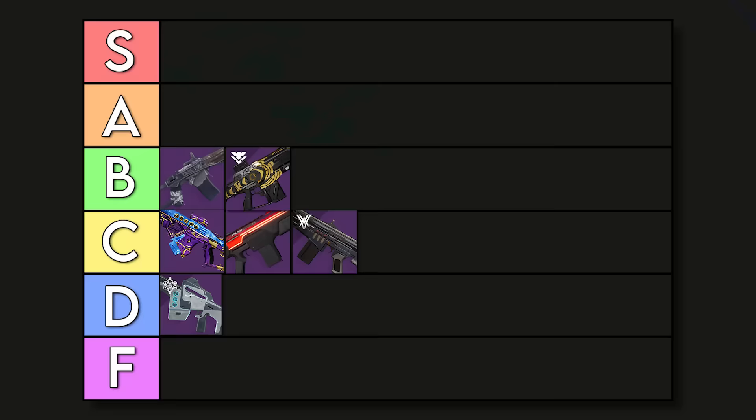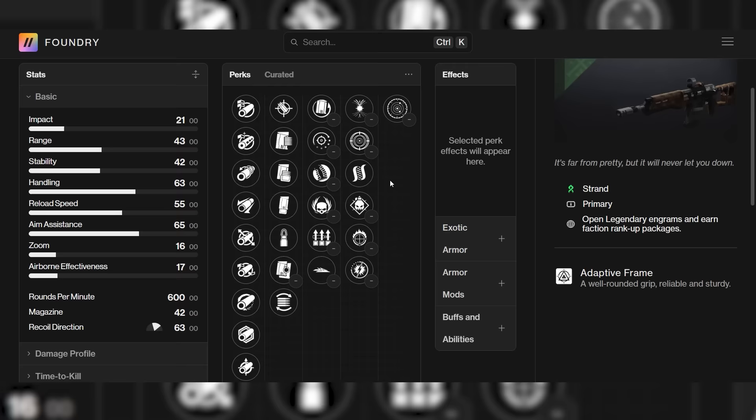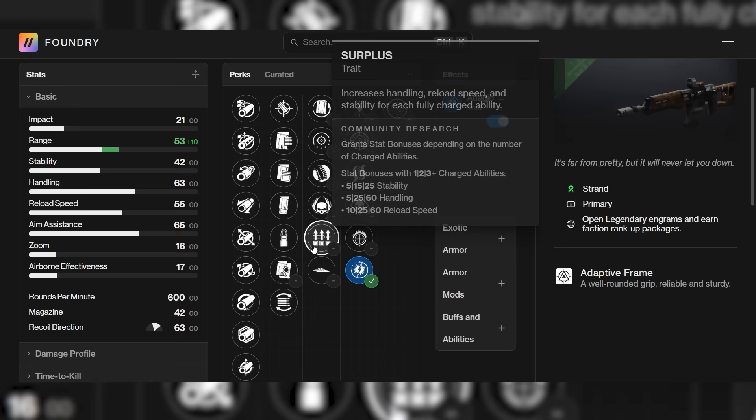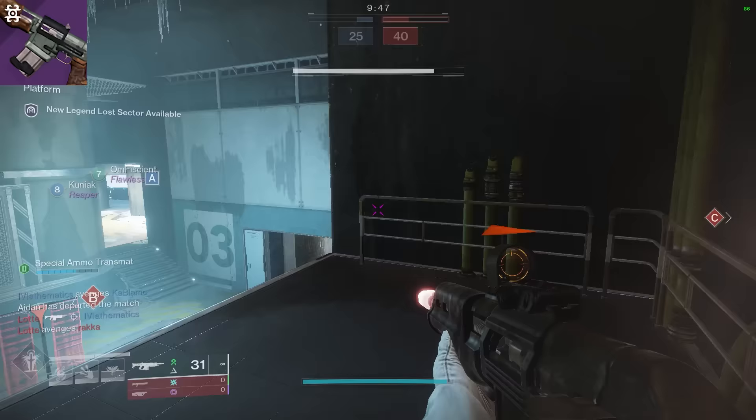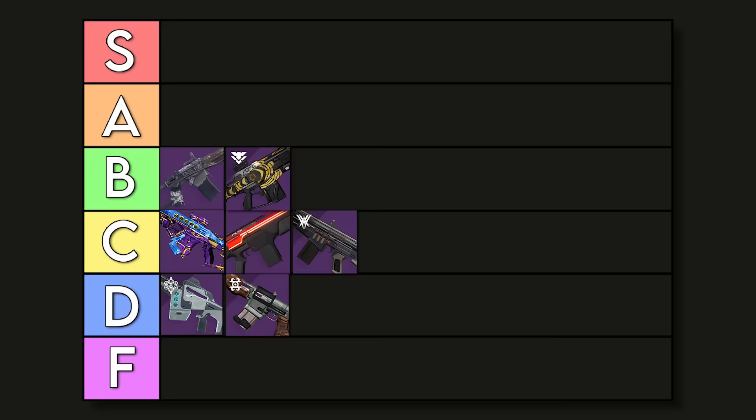This is going to be the first auto in the D tier list. Next we have the Old Sterling. It is Strand, which is okay, but other than that it has garbage perks. The only easy damage perk to proc being Adagio, which we just talked about being really bad on 600 RPMs. The other column — just forget it, it has Surplus and that's about it. Since it does have some solid stats I'm going to put it in D tier, but I would not recommend using this gun.